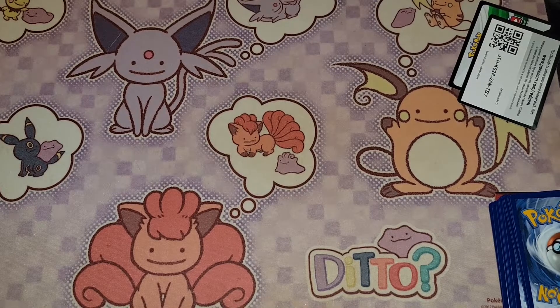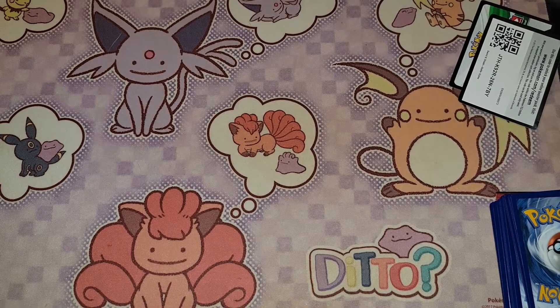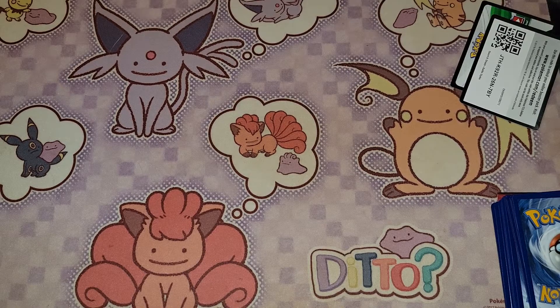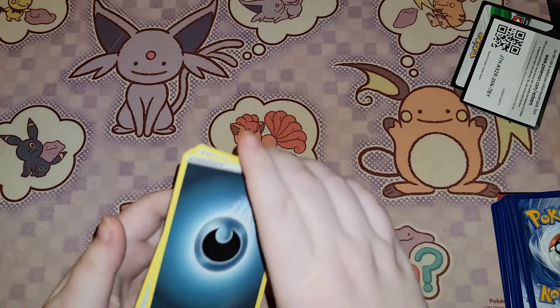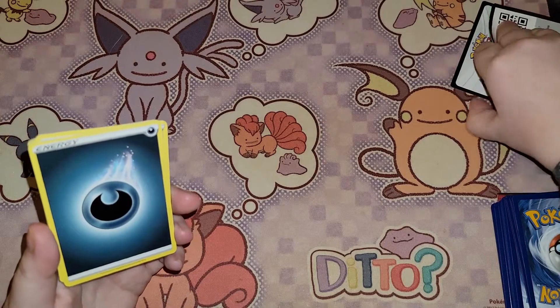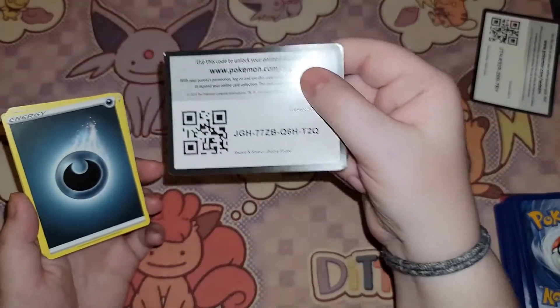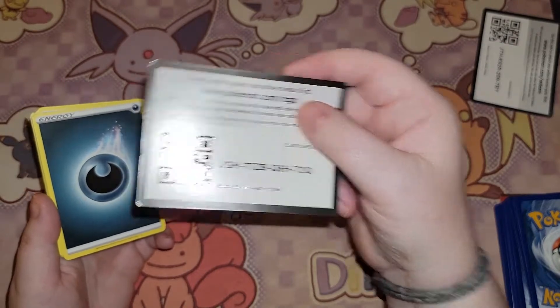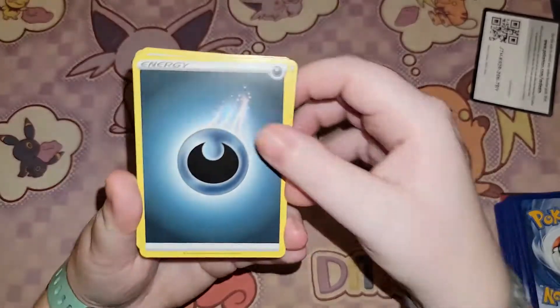So we had some technical difficulties — I did not realize that my phone was set to vertical instead of horizontal. So I am going to go over the first pack again. I swear to you this is what I originally pulled; I did not alter this in any way, shape, or form. This was the code card that went with my first pack so you guys can have that.